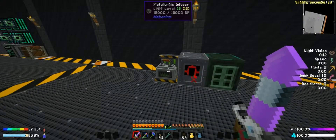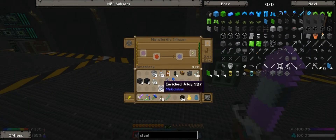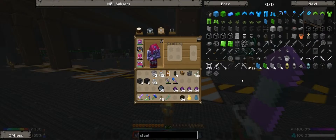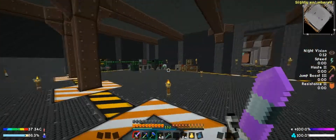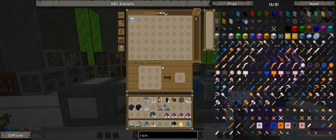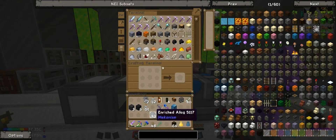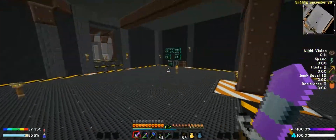I'll let that finish up. So the diamonds need to be put in the Crusher — that's incredibly slow and loud. We got a bunch of these. We also need to make some Reinforced Metal Blocks. I don't know if I have enough for that — oh, I do. Never mind then, I made a bunch apparently.